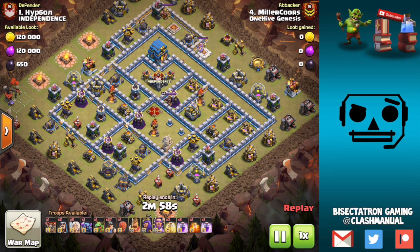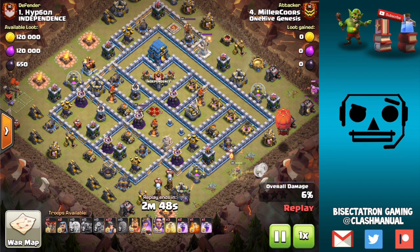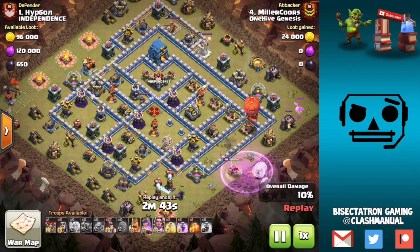What is going on guys, Bisectatron here bringing you today's video. We're talking about queen charges and queen walks at Town Hall 10, 11, and 12, mainly queen charges though, because you have a lot of different options in Clash of Clans for how to get your queen into the base.